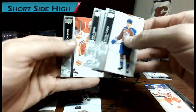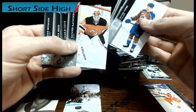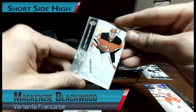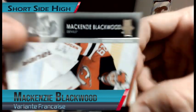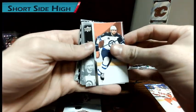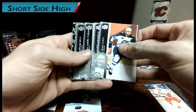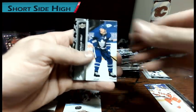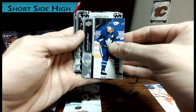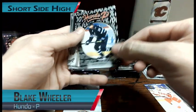Just a base pack after that. We do have a French variant here of Mackenzie Blackwood — it says right there, French Variation. I see a Hundo P — it's a regular one. It's Blake Wheeler, a player that I already have, except I have the gold one. That's unfortunate.